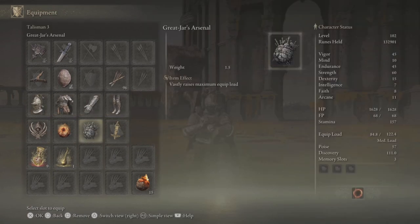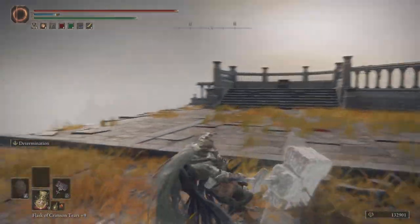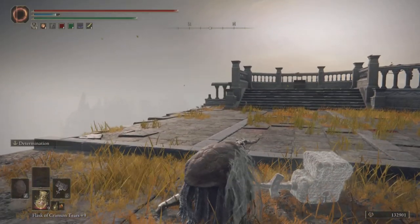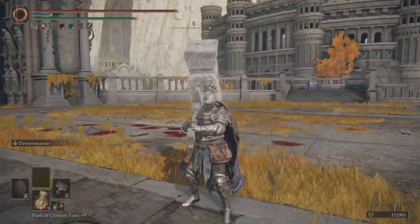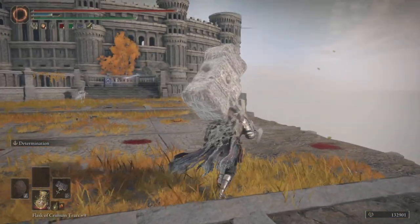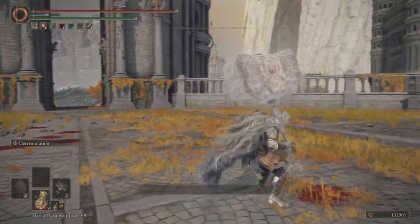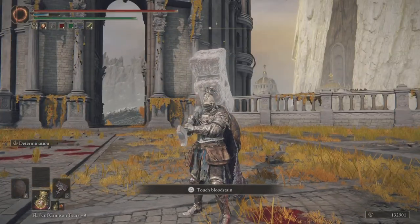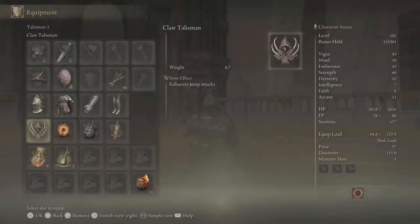First talisman is the Claw Talisman, which enhances jump attacks — that's why most of the time I do a jump attack. That's really the only reliable way to one-shot someone. Sure, you can one-shot someone with a normal R1 if their health is low, but against a legitimate experienced PvP player you have to do a jump attack. I've successfully one-shot a player with over 1400 health using it.